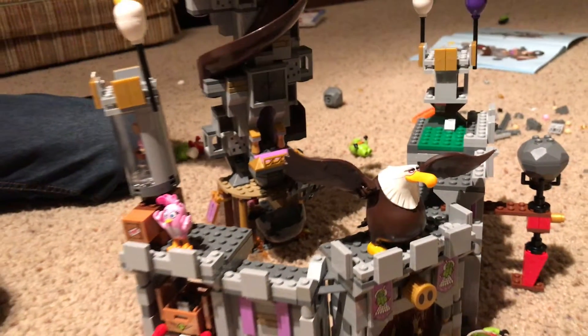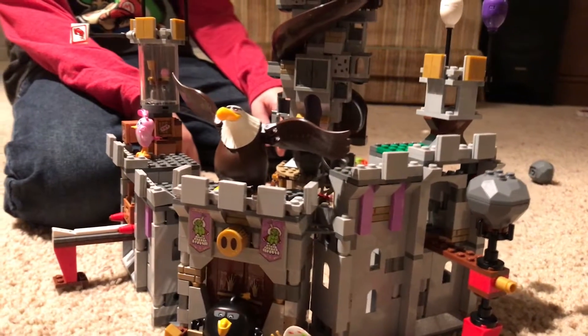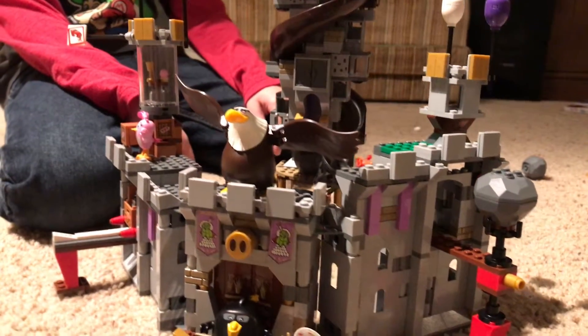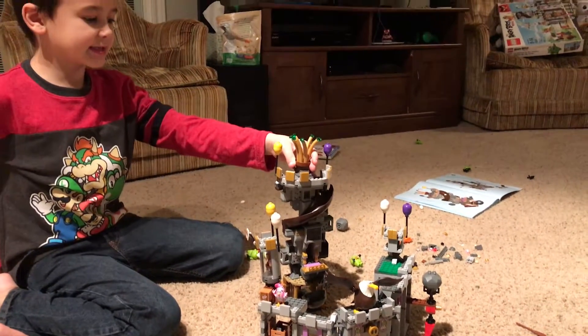Here's the King Pig's castle. You can see the characters on my set but it doesn't come with all those characters. It just comes with red and mighty eagle. So I think there's like this way where you can drop eggs. Let's see if that works.